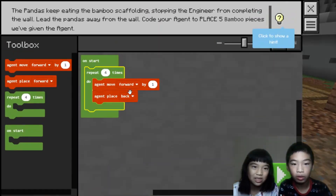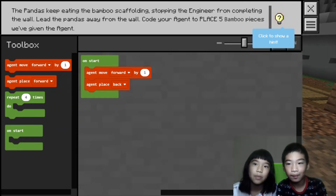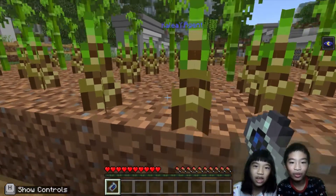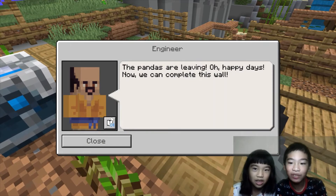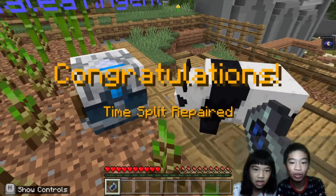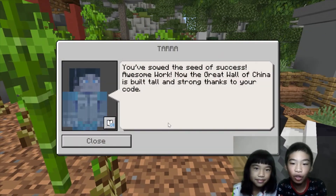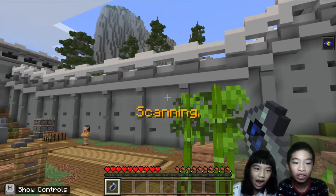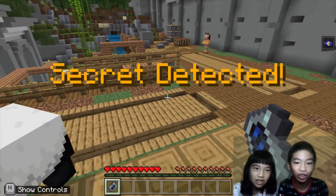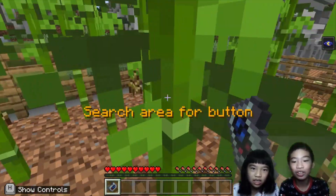We'll go back to coding again because we need to do it one more time. We're going to use the repeat loop — we don't want to repeat it four more times to make it eight. A lot of bamboo came and they're growing massively! The pandas are leaving — oh happy days! Now we can complete this wall. Awesome work — the Great Wall of China is built tall and strong thanks to your code!